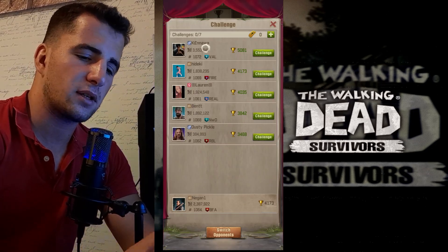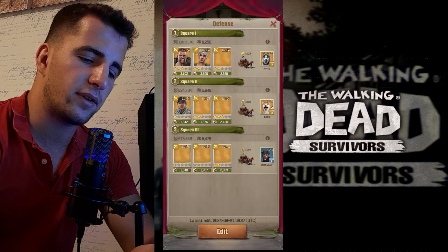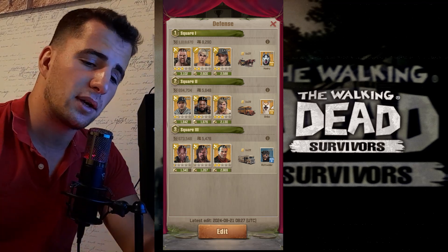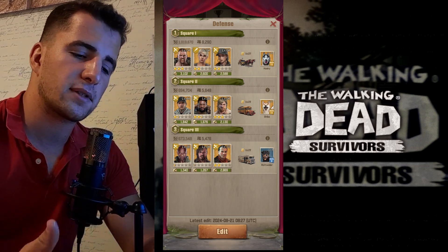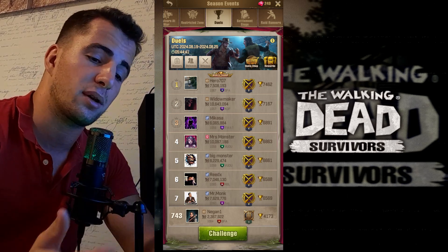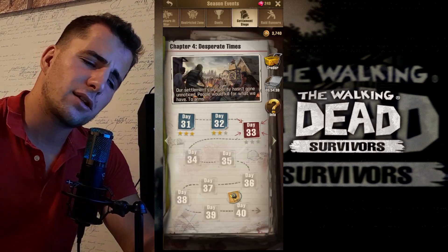You have your troops — your survivors who fight for you — and you can level them up, put equipment on them, and upgrade their stars. In the battle section's duel mode, you're competing to see if your lineup is stronger than others. There is also the Settlement Siege event.